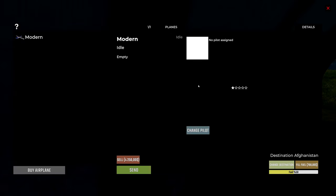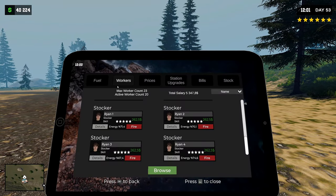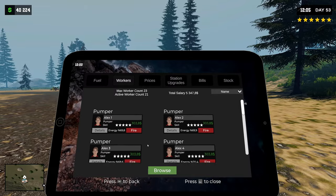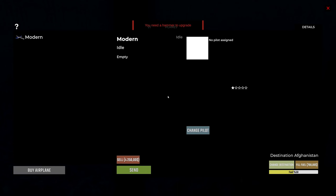Let's buy the modern airplane. I suppose we need to hire station workers - pilot. Now we should have a pilot as well. Not even enough money collected. Change pilot - this one, night. Full fuel - okay. Destination...